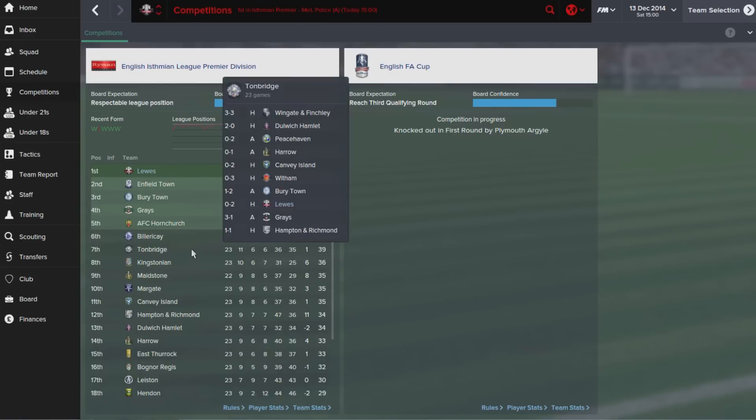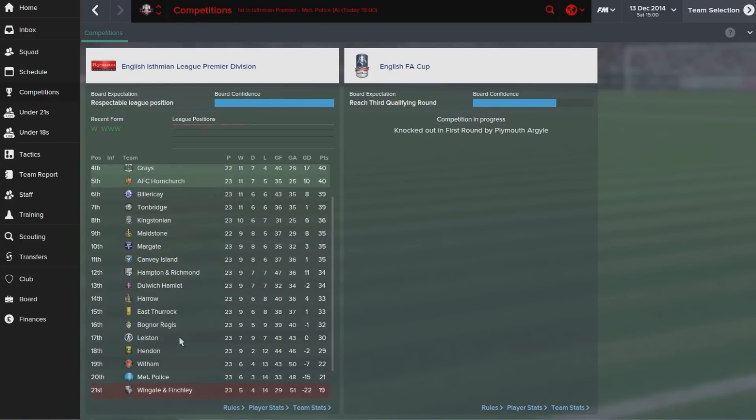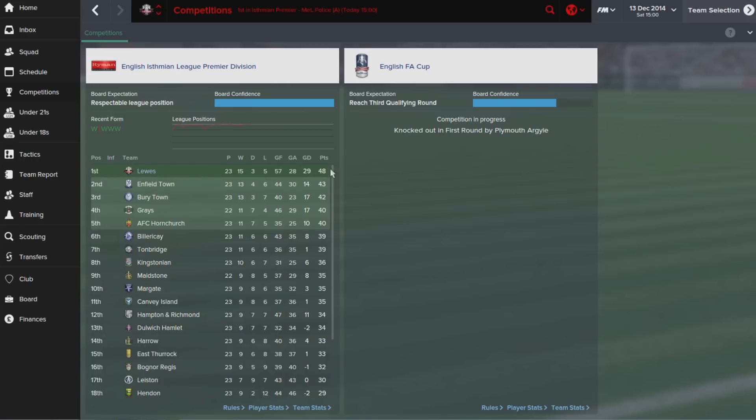We've got Met Police today — a team tipped to do fairly well but who currently find themselves just outside the relegation zone. Looking at the league, we're five points clear of Enfield Town in second. Grays have really dropped off the pace. Our goal difference, thanks to back-to-back-to-back 5-1 wins, is way ahead of the pack now, giving us an additional cushion beyond just points.